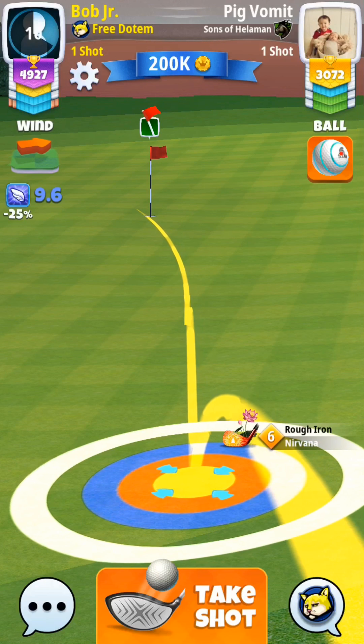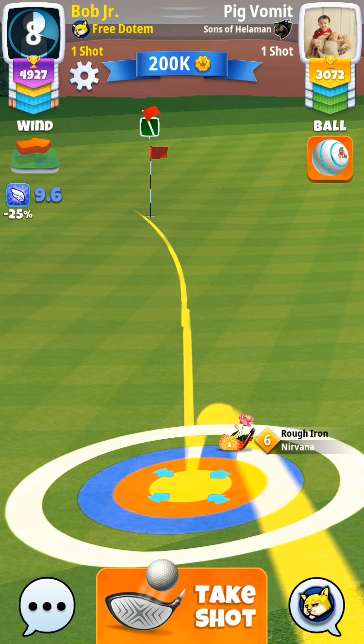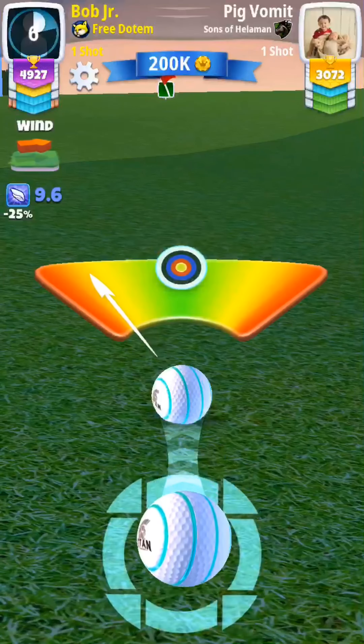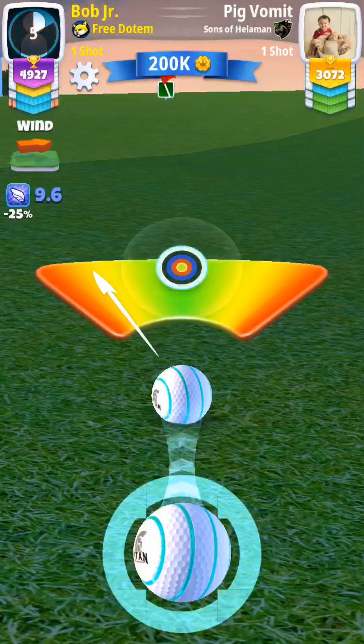I just eyeball it, and noticing that the green is sloping right to left, I don't adjust quite as much considering it's a rough iron. I end up hitting it perfect and it goes in for an albatross.